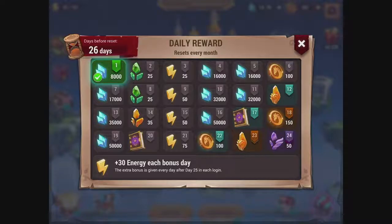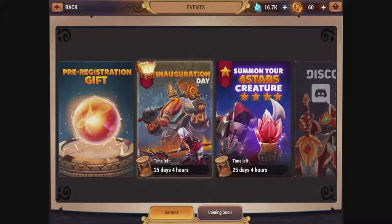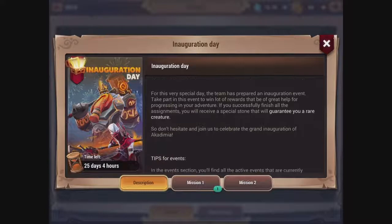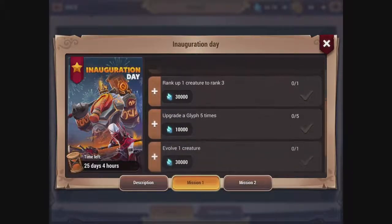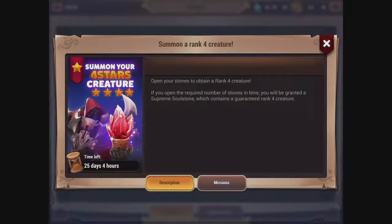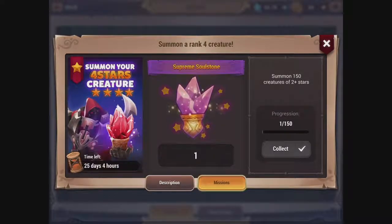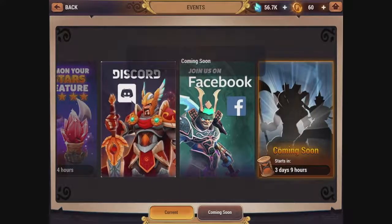Today we got 8,000 crystals, and it looks like we'll be getting more over time. I want to know what the thing on the sixth day is — that looks important. There are events as well, like Inauguration Day, which guarantees a rare creature. Daily missions include ranking up one creature to rank three, evolving one creature. If we complete all of this, we get a legendary soul stone. Summoning 150 creatures of two-plus stars is going to take a while.